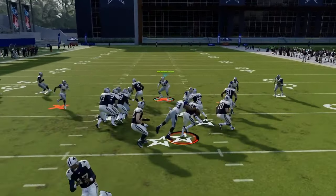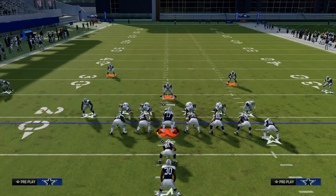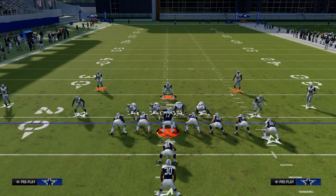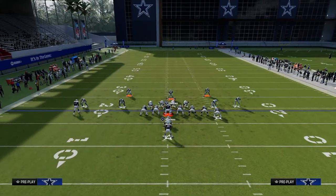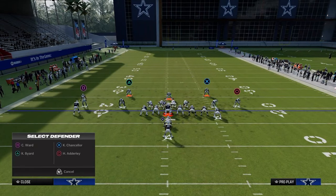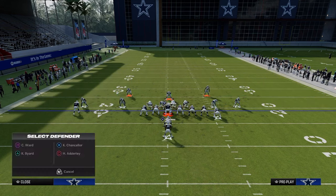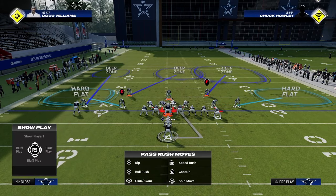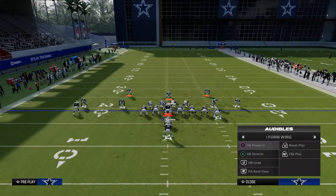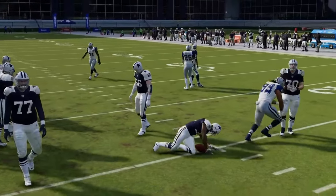Power G cannot be run to the left — it's not a flippable run play. So just by blitzing that linebacker, you have it pretty much taken care of. You'd put either the safety in a hard flat with a middle third, or a half and a hard flat, then blitz the linebacker. Typically that will take away power G — that guy shot it three out of three times.